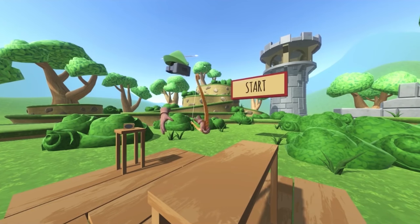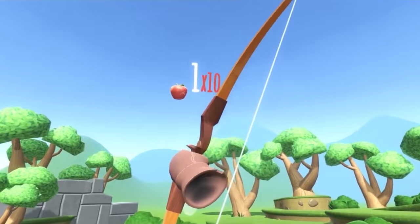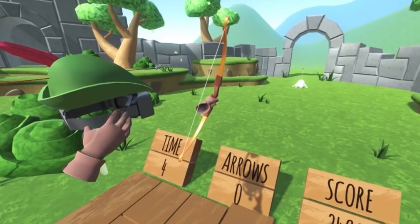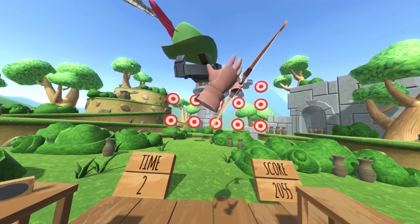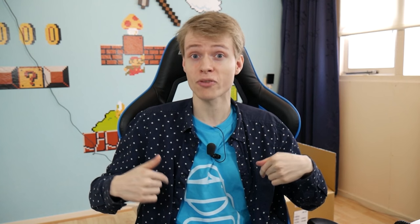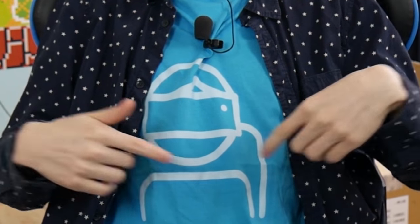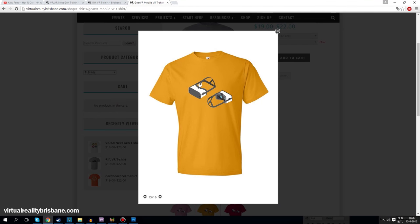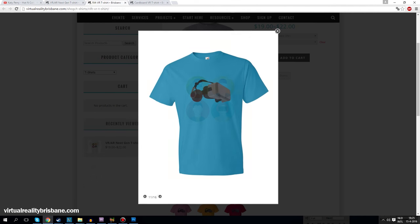I am here to play some awesome games with the Vive and today it's Bow Slinger. This is a game where you play as Robin Hood and you have to hit all kinds of targets like apples, humans, arcs, and much more. It's really fun. We are going to try it out. I received this t-shirt for free from VR Brisbane and it looks so nice — there's a character wearing a HMD. If you want one, there's a link in the description to their webshop, there is much more than only this t-shirt.